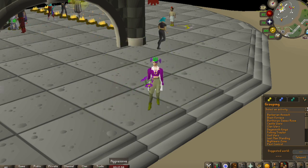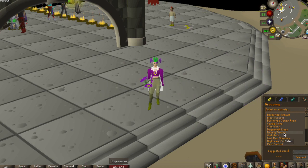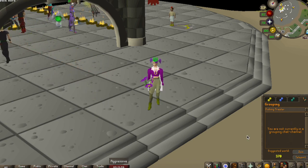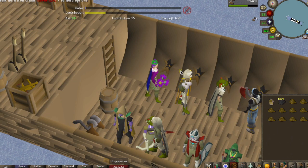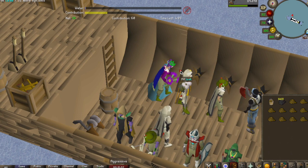You have a 1 in 12 chance of obtaining each piece of the set on the Fishing Trawler, as long as you manage to get at least 50 points during one game. The set is also required for a master clue step, minnows, and a hard combat achievement. Each game takes around five minutes and it takes around four or five hours to get the full set.